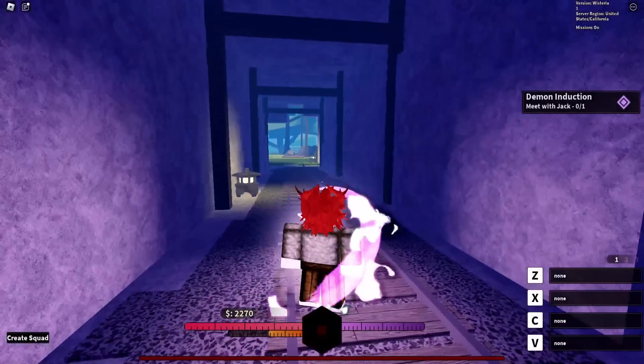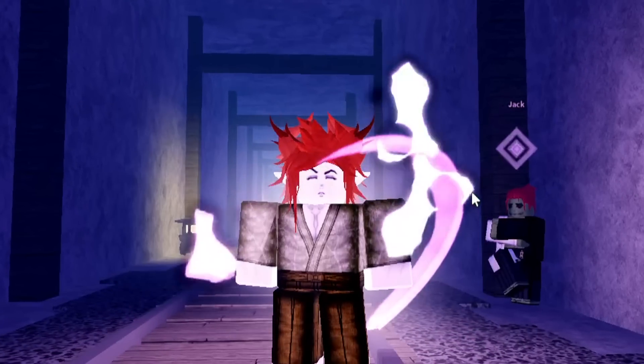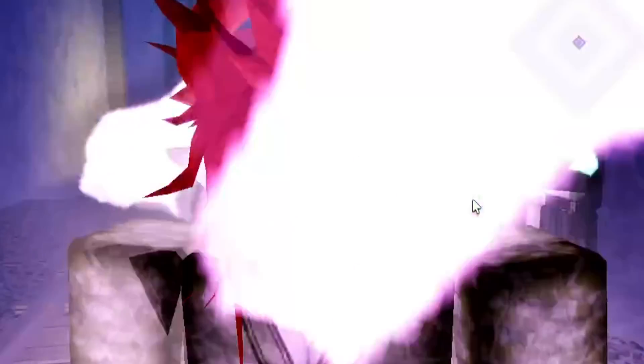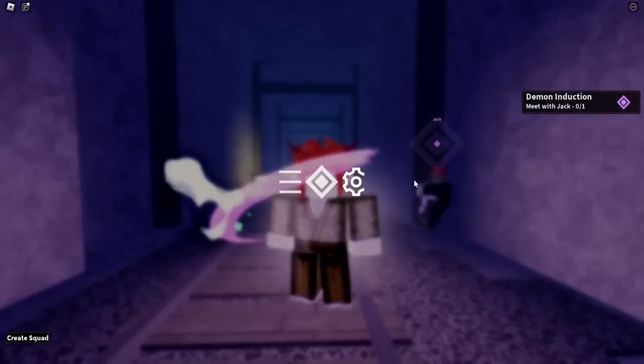We're in the loading screen right now and I'm actually kinda excited. Why am I glowing, though? I became a demon already - I have a horn, as you guys can see. Look at that skin color, my skin color did change, I'm very pale. And look at this, I have this glow aura on me.